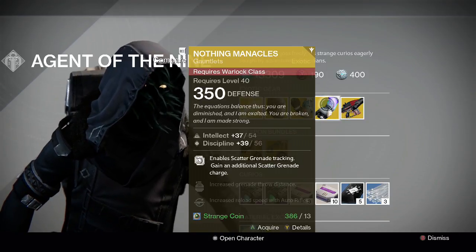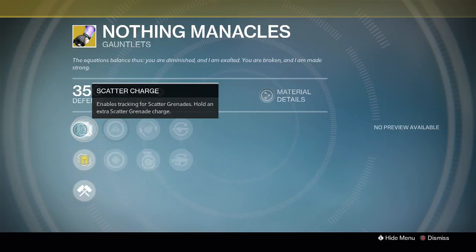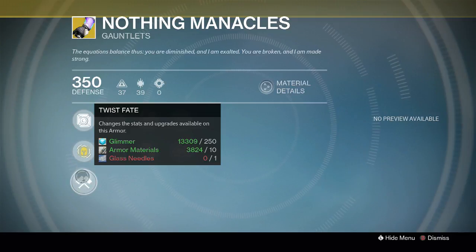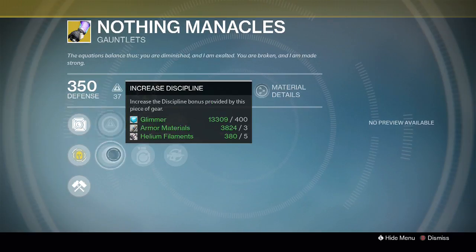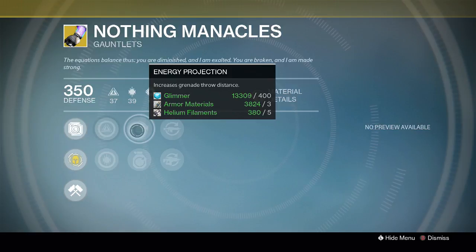We've got a 93 roll on the Nothing Manacles for the Warlock class, which has Scatter Charge — enabling tracking for scatter grenades and giving you an additional scatter grenade. These are really handy if you love running Void Walkers. If you don't have them, I'd recommend picking them up. Likewise, I'd recommend picking up Shinobu's Vow for Hunters if you haven't got those either. You can always improve the perks by Twisting Fate with that node at the bottom. It's an Increased Intellect and Discipline roll, and Energy Projection increases grenade throw distance.